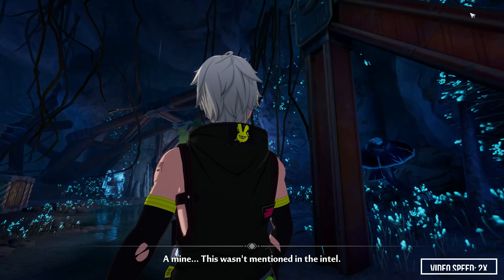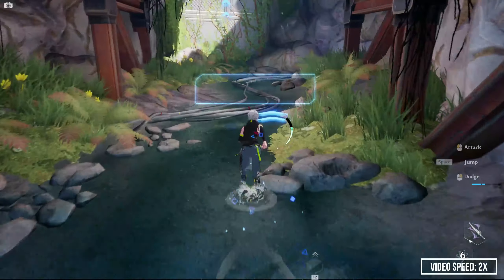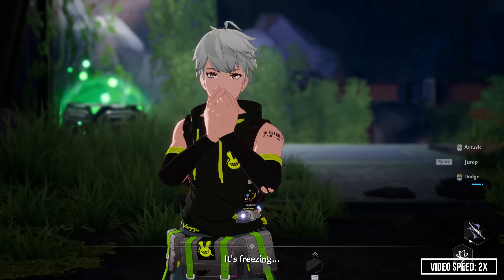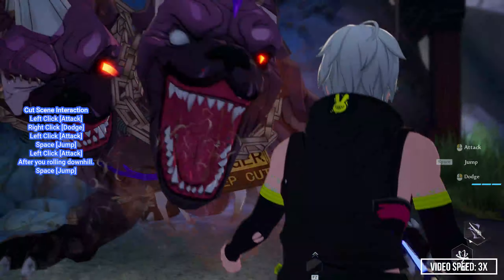After we pick up the sword, we will have a short cutscene that can be skipped after a few seconds, followed by a fight with two infected dogs and a wall climb. The green loot boxes in the tutorial can be ignored, as we will find plenty of them in the open world. Here, we will have a pretty cool interactive cutscene, which will lose its novelty after a few rerolls.